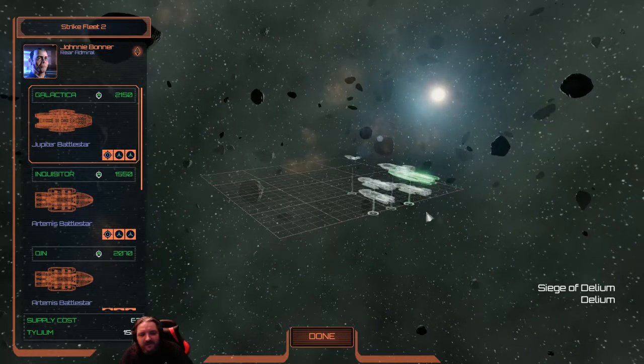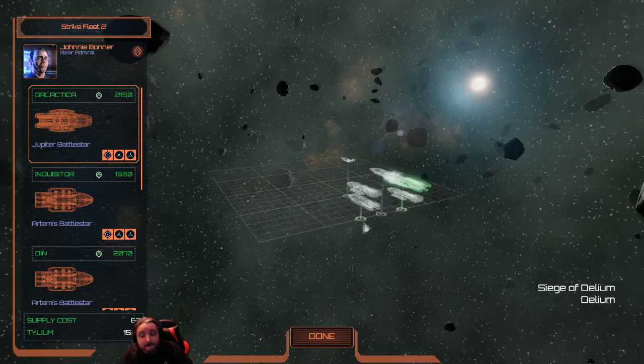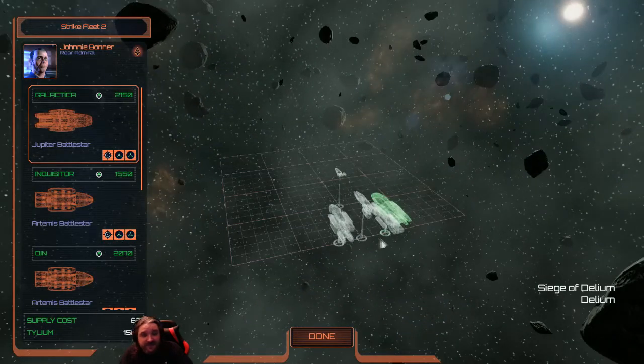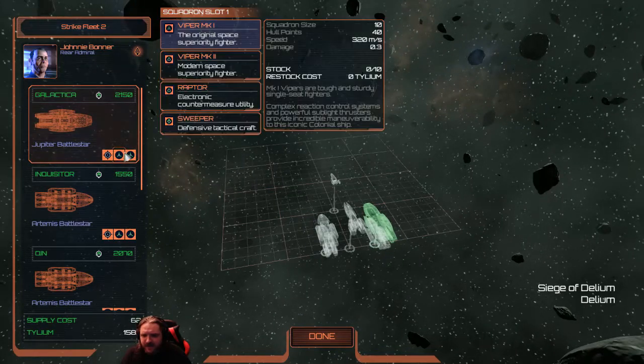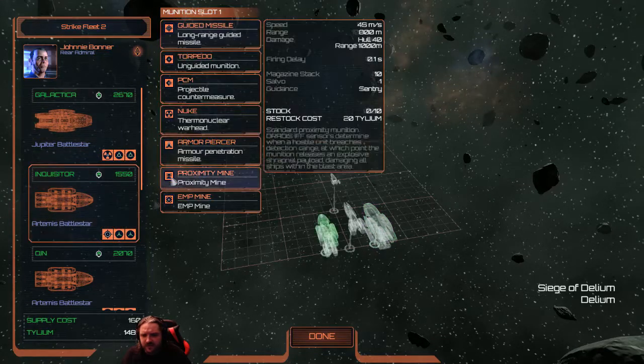I was thinking about getting rid of the Minotaur as well and going for four battle stars. That being said, I didn't get rid of the Atlas lightly. Damage sponges - just irreplaceable. Let's viper up, and we'll go with some nukes as well.